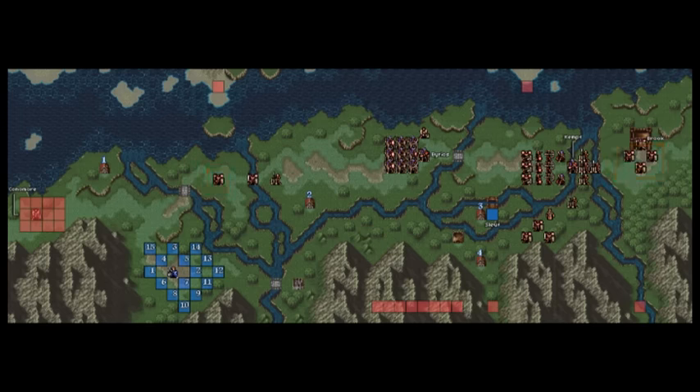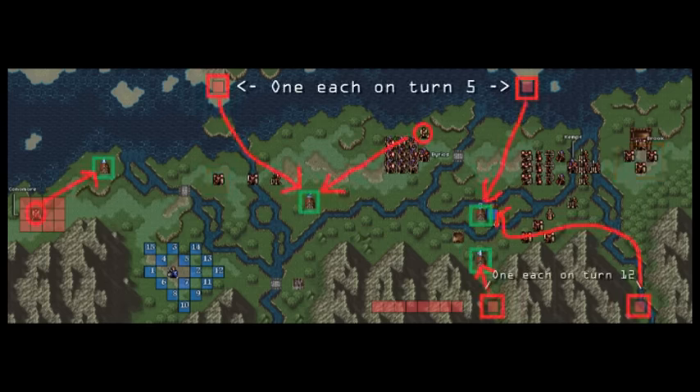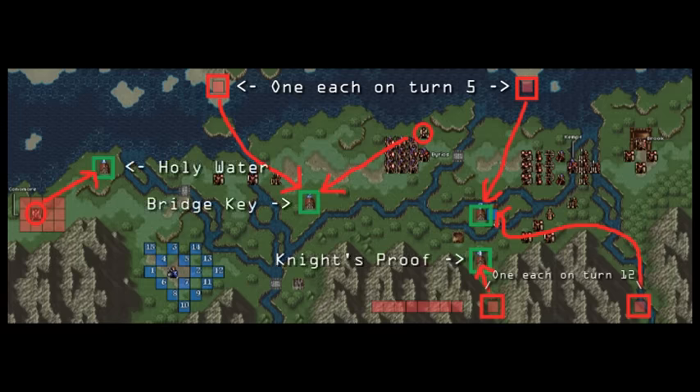Besides all the slaughter at hand, there are some houses to visit and some spawning pirates that will try to plunder them. The top left contains a holy water, the middle right a bridge key to get to the enclosed island, and the bottom right gives you a knight's proof. The middle right doesn't give you an item, but instead a new ally if visited by Leif — and only Leif, so keep that in mind.